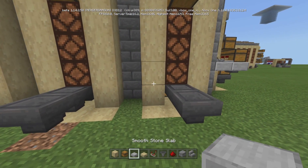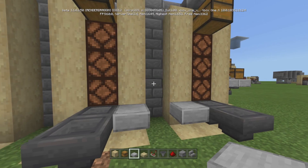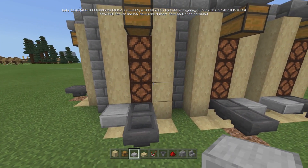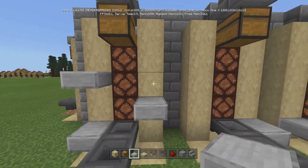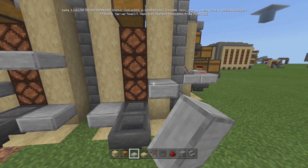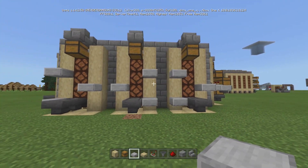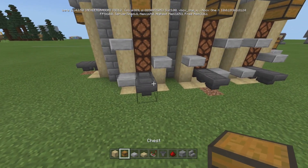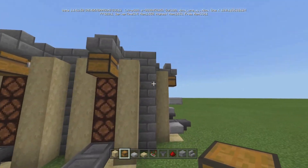For these two, put the first one there and there — same configuration. When you get to this side, do it opposite: go there, there, and there. This is how your comparators are going to read. Do the chests accordingly in the same way, and then mirror the same thing on the other side.